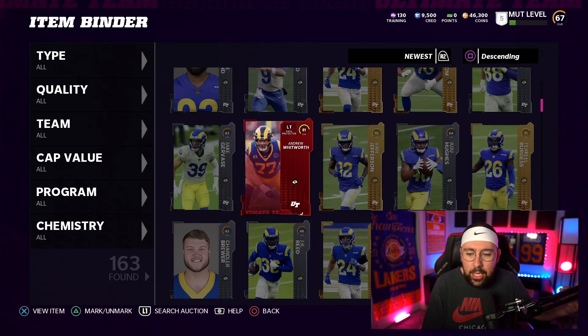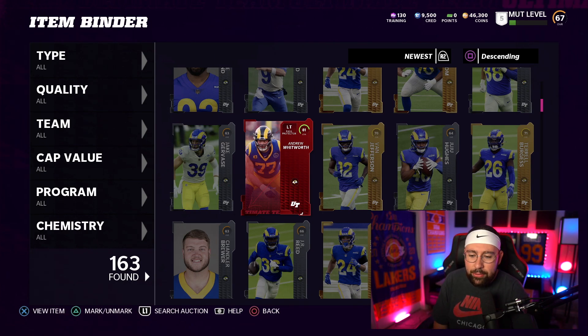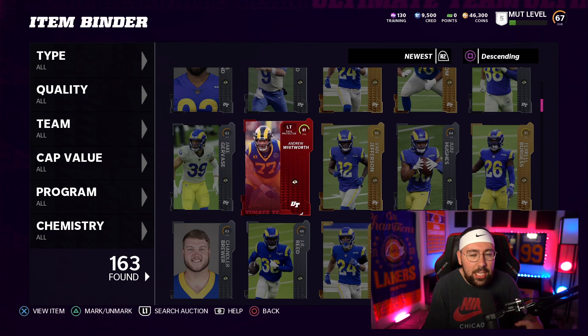Andrew Whitworth 81 — 13k! This is what we need, W's on W's. This was a good episode, we're gonna get a lot of coins, it's gonna be worth it. We're gonna level up our players and build the god squad — trust me, it's coming. This is a process, it's not easy, we don't get a god squad day one, this takes months. Hopefully y'all enjoyed that episode of no money spent — if you did, drop a like, subscribe if you're new, and I'll see you in my next episode.